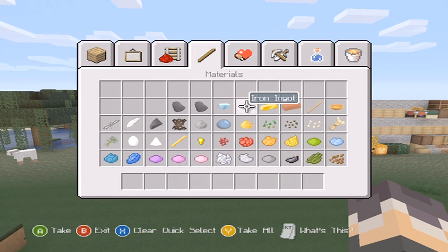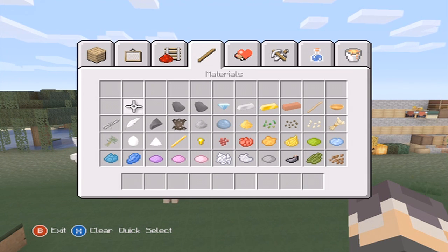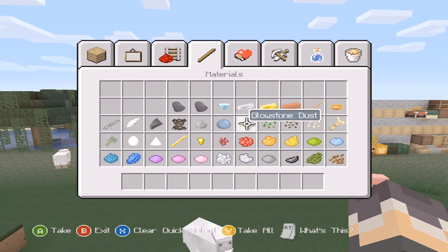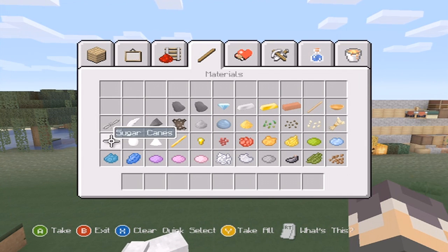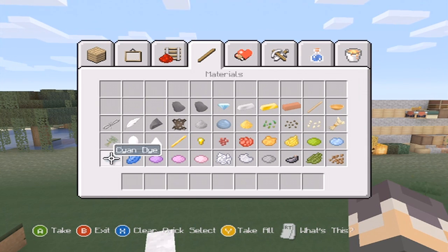We've got the sticks, balls, and string. The string in my opinion looks like barbed wire. We've got the feather. A lot of things in this texture pack look realistic and a lot look fake, so it's kind of a mixed pack in my opinion. We've got the flint — looks like a really sharp knife. We've got the leather, gunpowder, clay, glowstone dust, wheat seeds, melon seeds, and pumpkin seeds — not much different from the regular texture pack. The sugar cane looks like shrimp. We've got the eggs, sugar, and blaze rod.